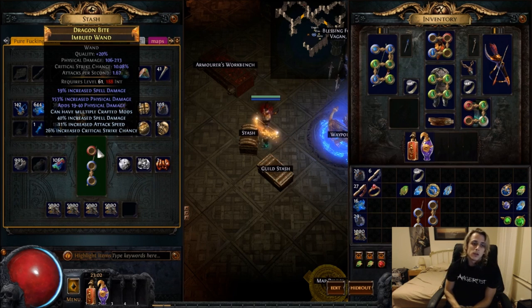So that's what an end wand should look like. That's perfect. You can't really expect to get much better than this, bear in mind. It's extremely lucky that I hit this as is. This thing will go for 20 to 30 exalts, something like that. But don't hold your breath looking for one of these.